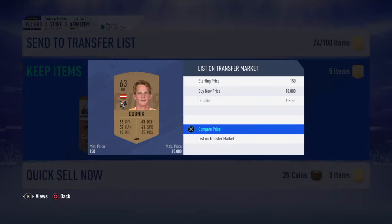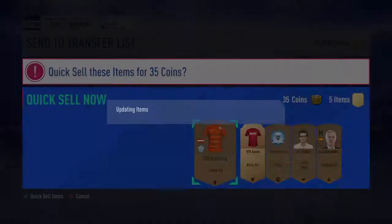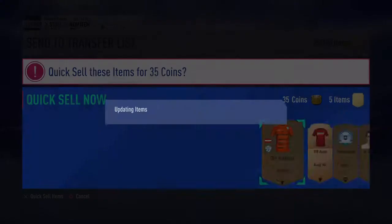Quick check this guy's price — just about 200 coins, so we'll list it for 200 coins. Then all we gotta do is press keep on those items, quick-sell those ones, and open up a new pack.